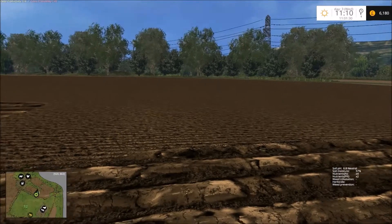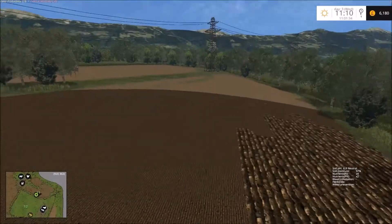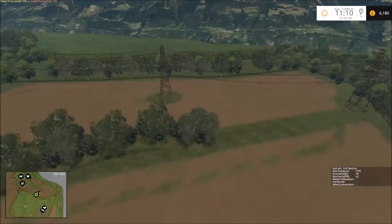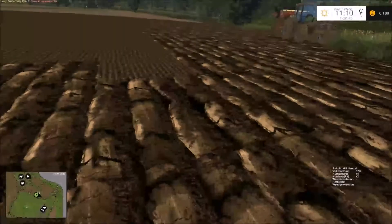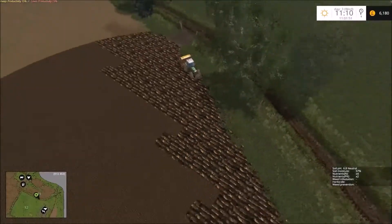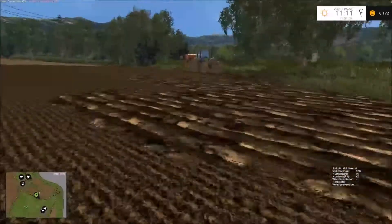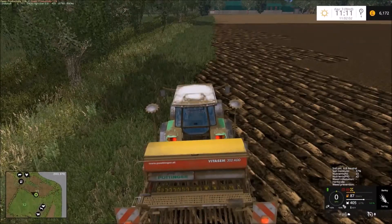Hi guys and welcome back to Brab On Lees Episode 5. Field 11 North and South - the wheat is in after our little split. However, there is a problem with this south-east corner: you do not own this field. I thought it was cleared in Version 1.1 of the map, but it's not.